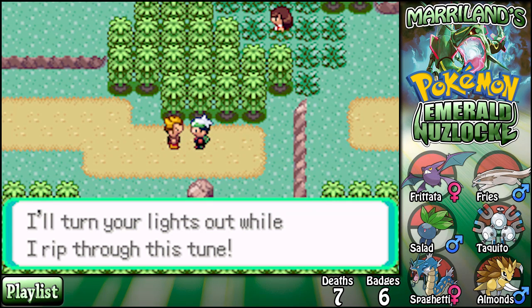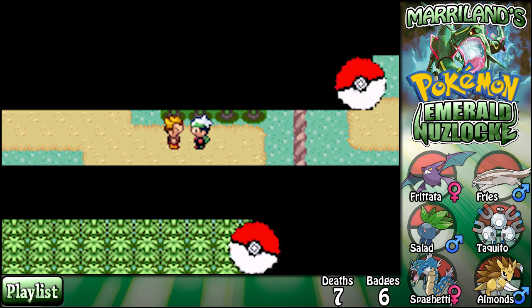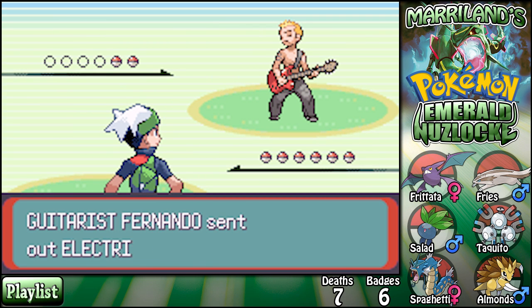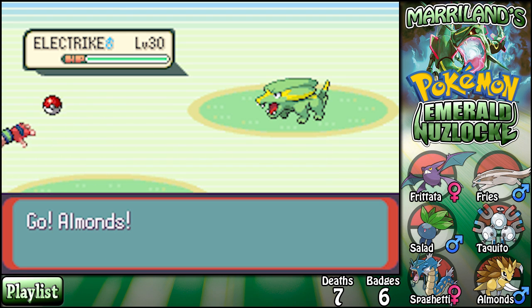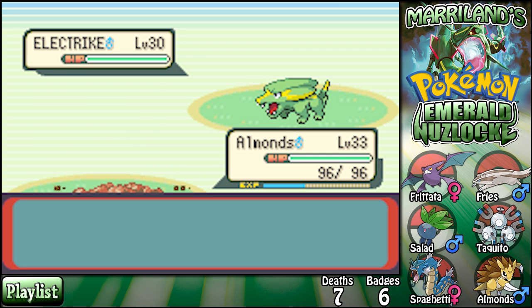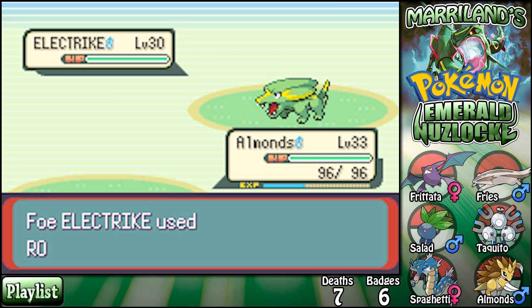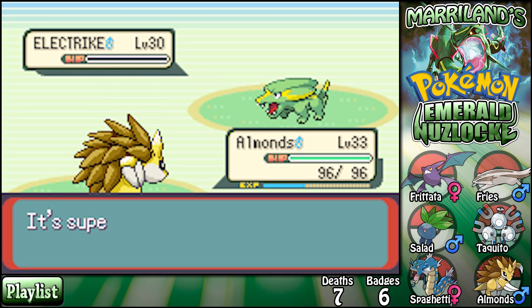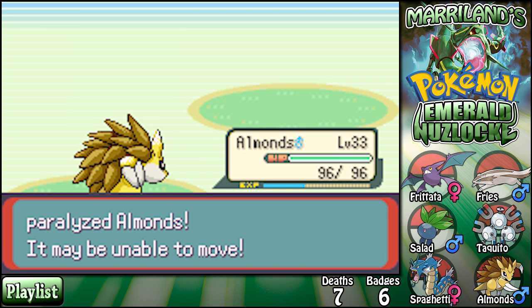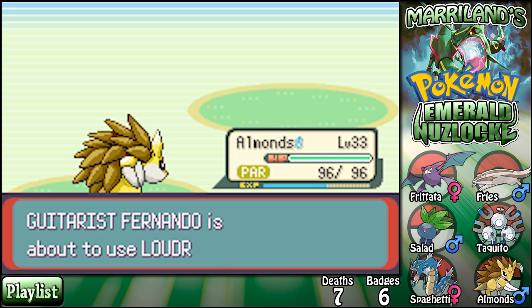A trainer says she'll rip through this tune — a little suggestive there! She has electric types — I've got Gyarados now, so what, now what, I ain't afraid of no Manectric! Roar — oh man, come on! That is bogus. Loudred — good, I'd say.